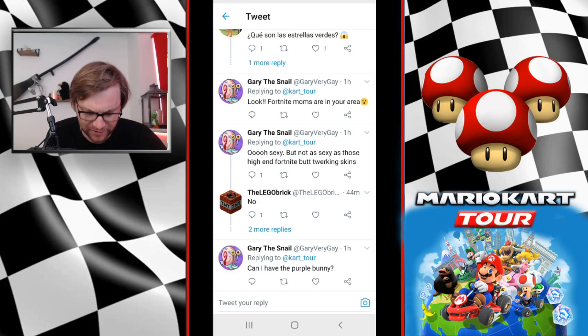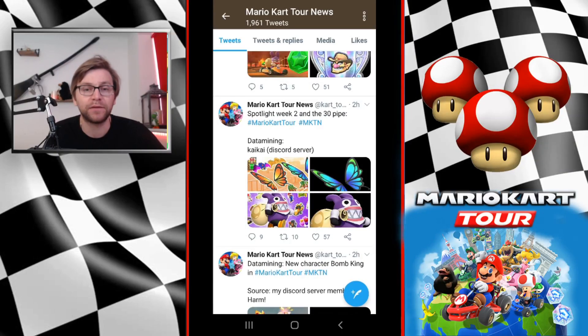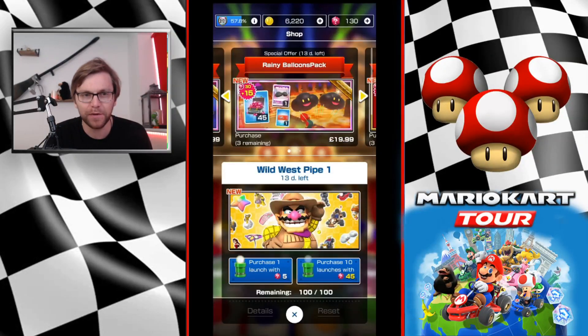Here's what we're really getting into: Spotlight Week 2 and the 30 pipe. We do have a glider pipe, and this is huge because it has Gold Swooper, which currently covers the most tracks. We have regular Swooper as well, which isn't nearly as good. We have both Butterfly Wings, Dragon Wings, and Wicked Wings.